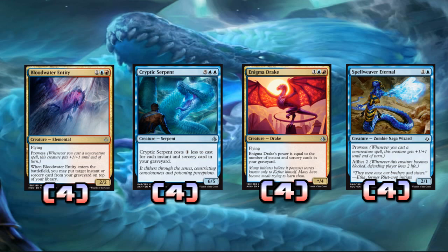If Spellweaver Eternal goes onto an empty board and stays alive, and you just play like three or four spells, you're gonna get like five damage through on your two-drop. Even if it dies the next turn, if you can get three, four, five damage through it's done its job. Also what's really nice is the afflict two — your opponent can block and try to kill this, you play a couple of instant-speed spells to pump it up, it kills the creature, the afflict two still goes in and you two-for-one your opponent.